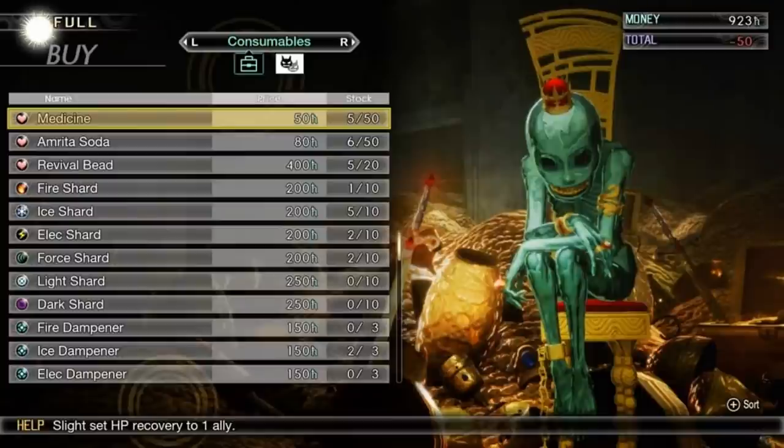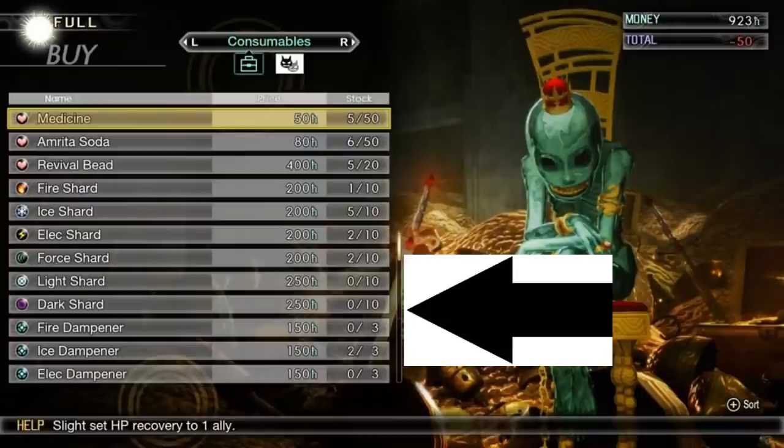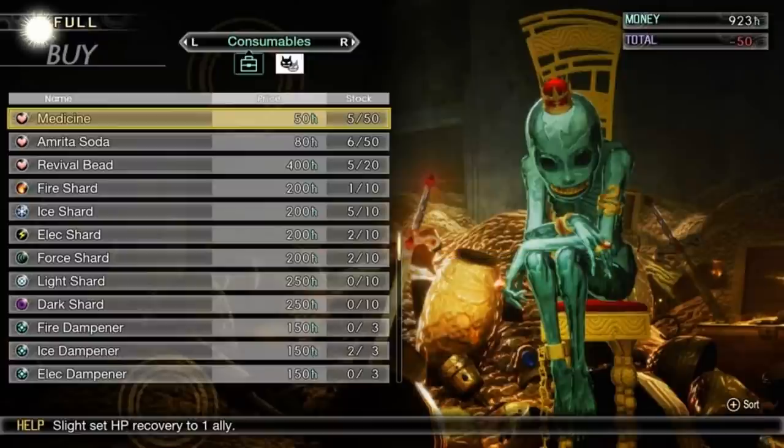Now, let's return to this screenshot. You can see down there that the store is selling items called Physical Dampener. Those items are really useful, although you can only carry 3 at a time. They're used to block a specific type of attack, and when you block an enemy attack during battle, they lose their turn — so they're pretty useful. The same can be said about these elemental gems or shards. You can use them to your advantage too. I also suggest buying all of them.